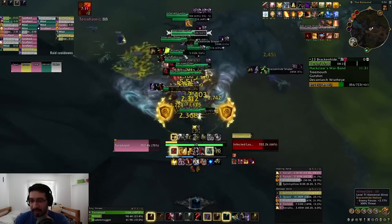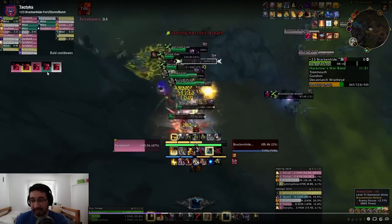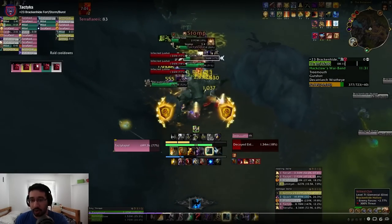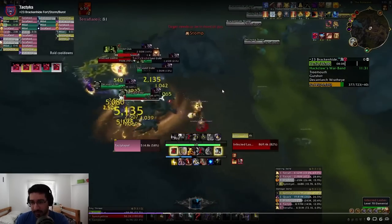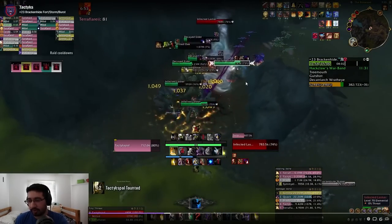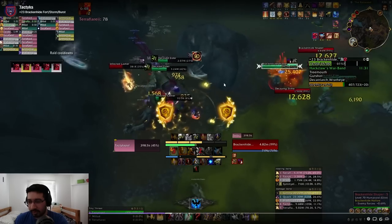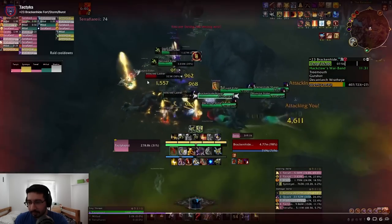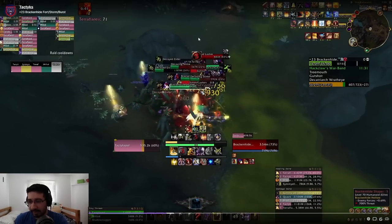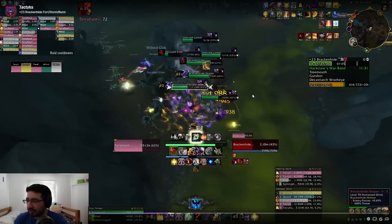Not everyone needs to be hitting them — as you can see on the DPS meters some people are hitting them harder than others, and that's fine. As long as they're dying in a timely fashion and you're not getting overwhelmed by random-target bleeds, you're okay. The Shapers are pure tank damage so all the party damage here is from Bursting and the Lashers, making it a significant amount of random party damage. We're just taking the Elders with us as we go, continuing through this area while trying to avoid the Fetid Rot-Singers.